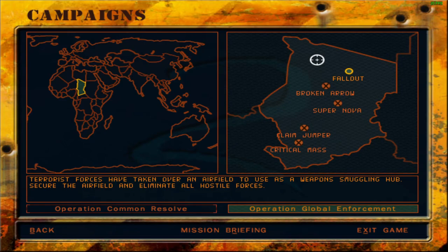Terrorist forces have taken over an airfield to use as a weapon smuggling hub. Secure the airfield and eliminate all hostile forces. Let's let the mission begin.